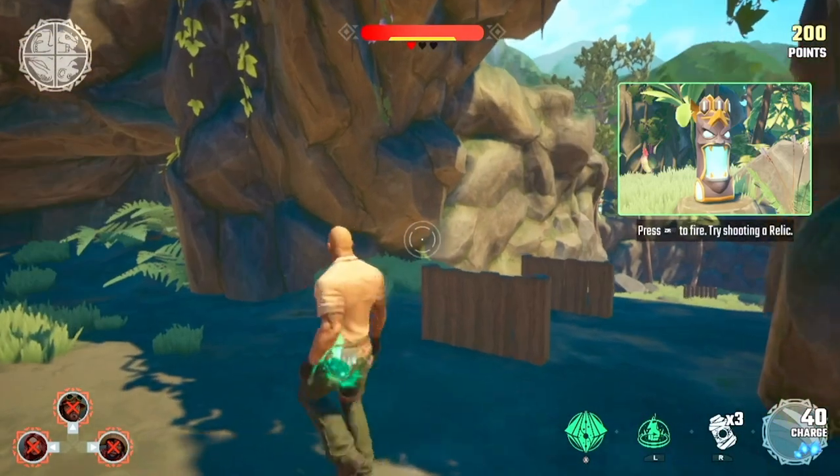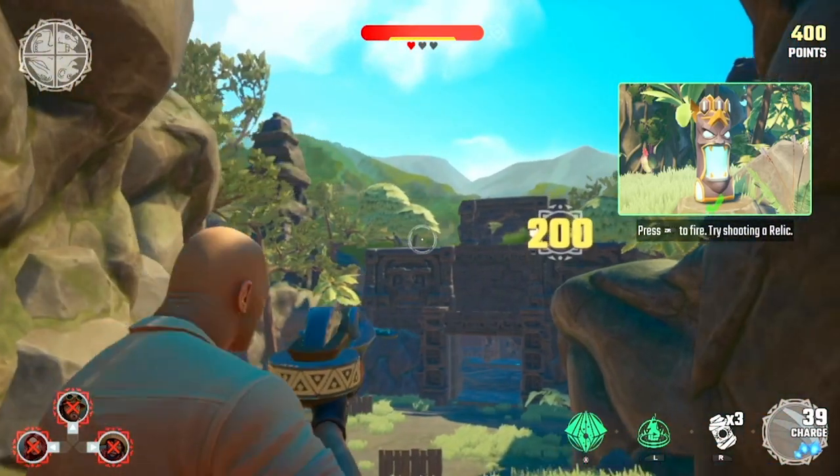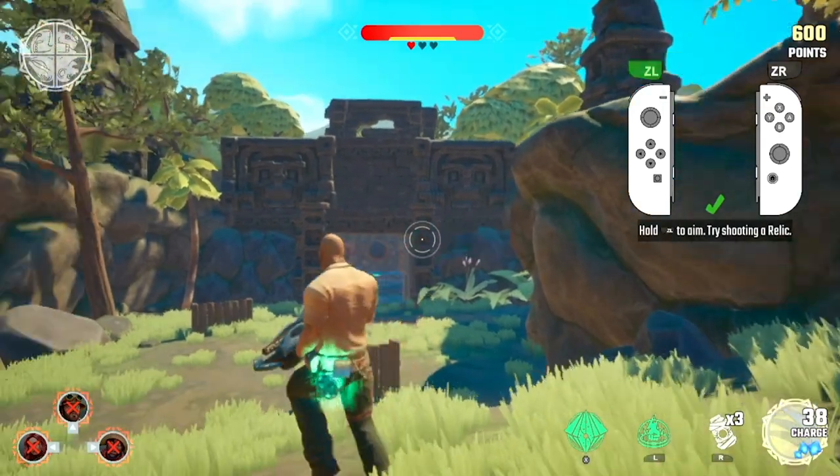Shoot your weapon by pressing fire. Try and hit the relics. Hold aim to zoom in and shoot with accuracy. Shooting these relics can earn you bonus points.